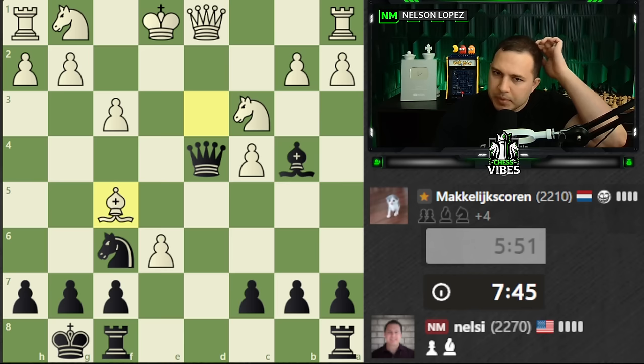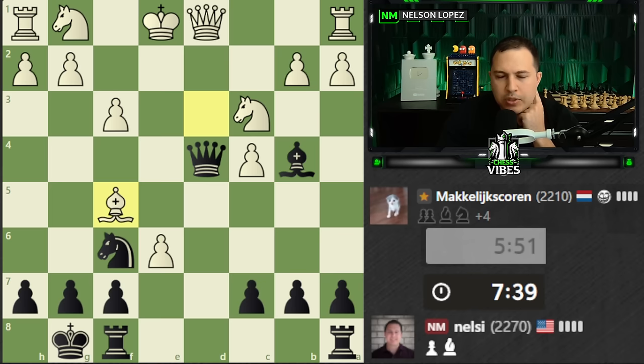Now I'm going to stop and think. I have option number one — we take this. Option number two — we go here. Or we do a combination of those things. What if I take first? He takes back, then I go check to fork. He could just ignore it with the knight, in which case I'd want to leave the bishop on the board. So I think I'm going to start with queen check. Check — he blocks with the knight. That doesn't look very good for me. So I think we're going to go check here, bishop here, take it, takes, takes with the check.